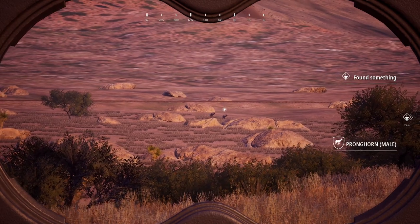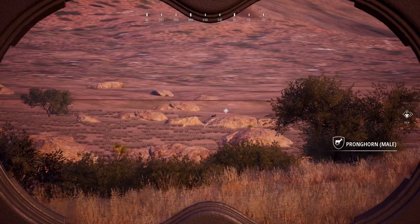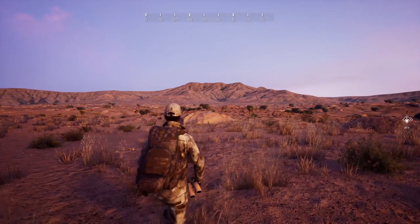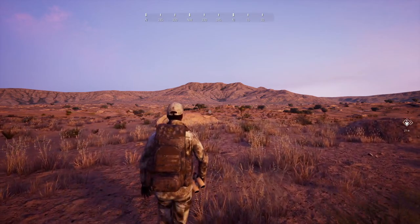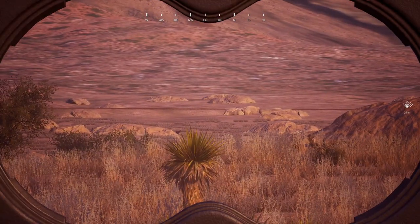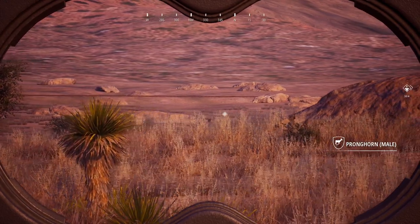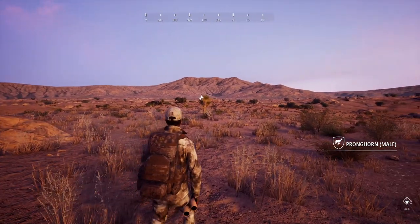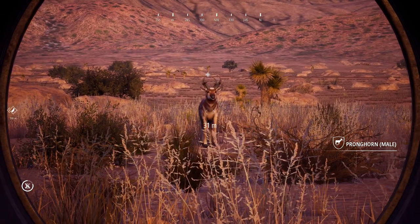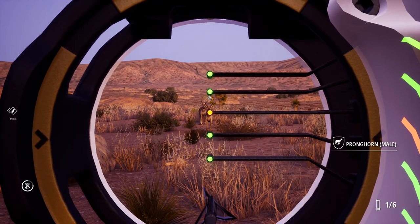We've got two pronghorn moving this direction over in the Chihuahuan Desert. This is why I wanted to come here — you can get up on a high point and it's so flat you can scan and spot everything in the area. My thought process was to find animals walking this direction and try to cut them off. If these guys keep going the way they're going it should be doable to get into bow range. There's almost no way we're not taking a frontal shot here, but I'll let him get to about 28 meters and then we'll try it.